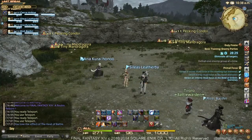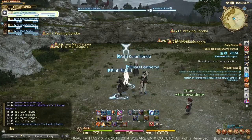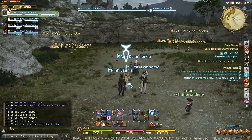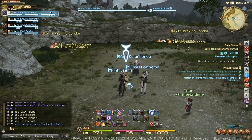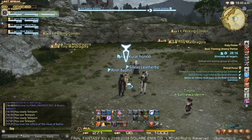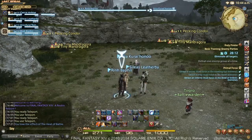First, I would like to direct your attention over here to the icons on the left. The icon at the top, the number one icon, is always going to be yourself. This is going to be the character that you're currently playing in the party list. The remaining characters will be the other people who have been grouped up with you.